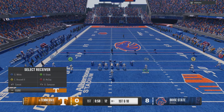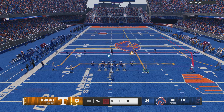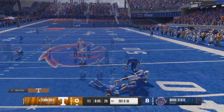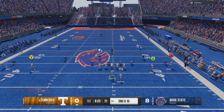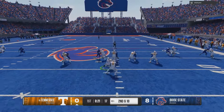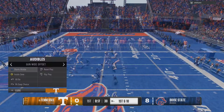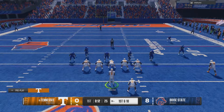It looks like a zero blitz, so we're going to go for the drag route — it is a zero blitz, I'll take the easy money. Here's a good example: he's only got one linebacker at the second level. If my left guard can pull off the D-tackle and go to that linebacker we're golden. I went the wrong way but that's exactly what I meant — when they come out with just one linebacker in the middle, I'm taking my run all day.